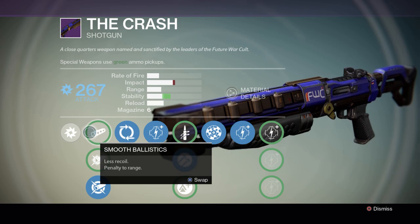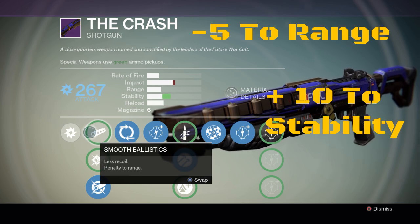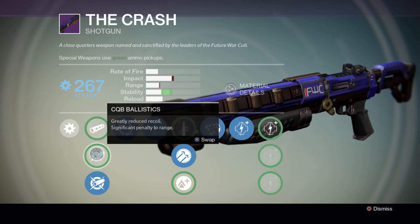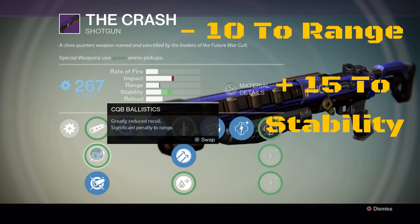Now for the barrels. Smooth ballistics — less recoil, penalty to range. This takes away five points in range and adds ten points in stability. CQB ballistics — greatly reduced recoil, significant penalty to range. This takes away ten points in range and adds 15-plus points to stability.